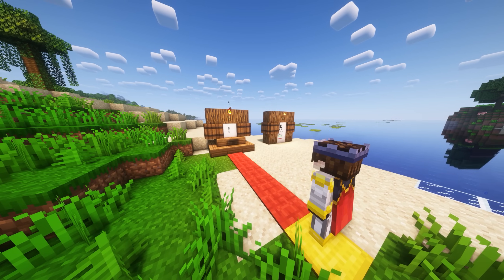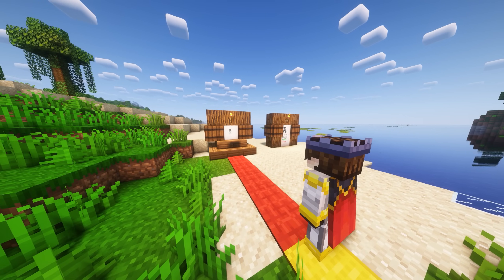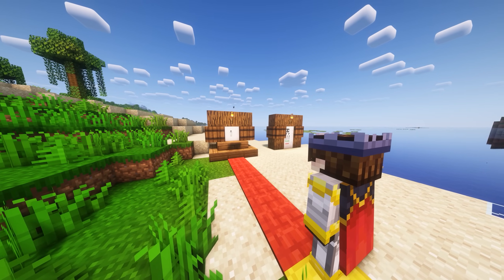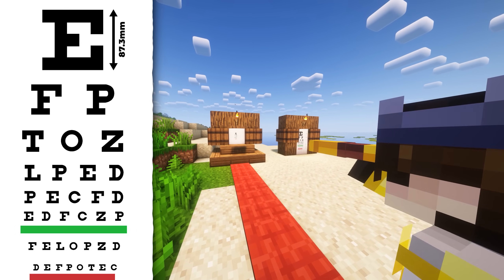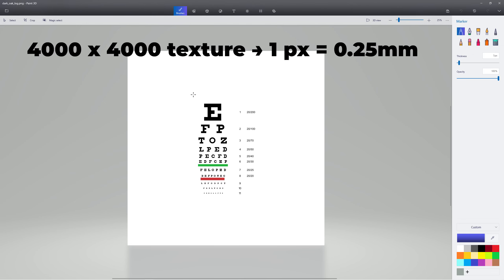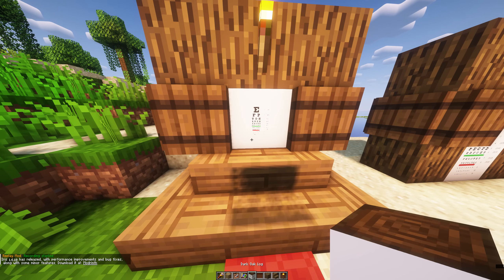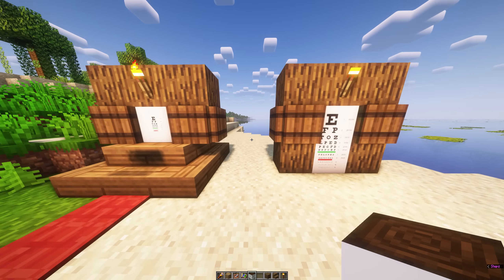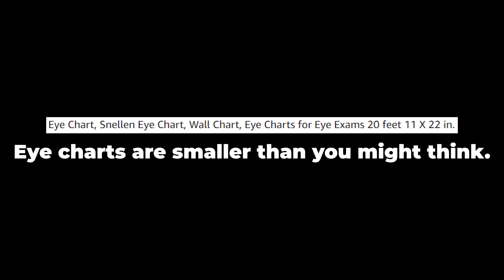A standard Snellen chart is meant to be viewed from 6 meters or 20 feet back. Since Minecraft works in meters, I'll be going with the metric system. When viewed 6 meters back, the big E must be scaled to be 87.3 millimeters tall. So I made a 4,000x4,000 block texture, scaled the big E to be 350 pixels or 87.5 millimeters tall, and placed the block in Minecraft. It seems kind of small until you realize this is 1 meter — so yeah, it's pretty realistic.